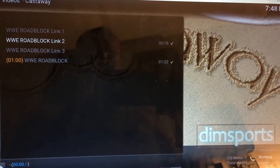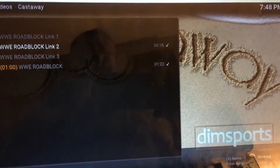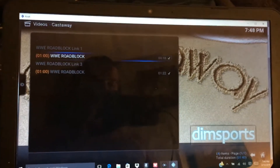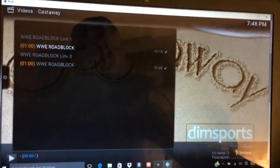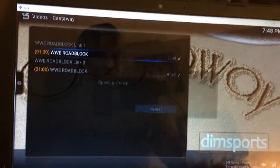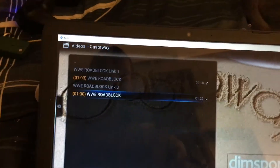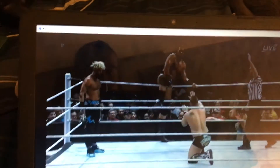Once it actually loads — like I said, I'm in Castaway. If that happens, just click on it again. Just click on it till you get it to go. Go to Castaway, then Live Sports, then click on the second link which is Dim Sports, and then pick your link there.